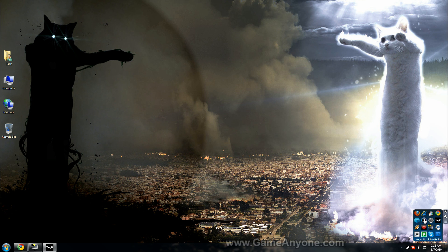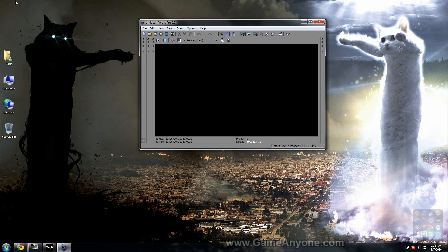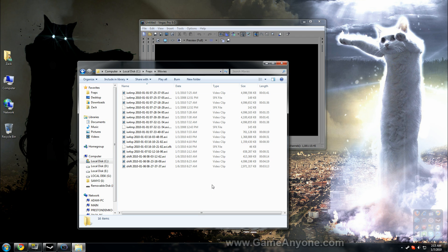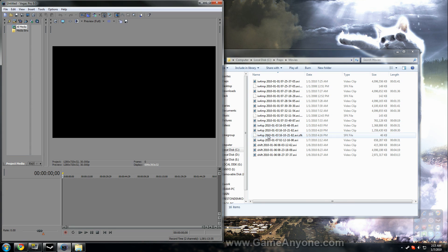Then load up Vegas. It's loading up on my other monitor, you can't see it. Let me just drag it over here. So let's go find our Fraps folder. Movie. What did we just record? Single player game. And we just drag our clip into there.